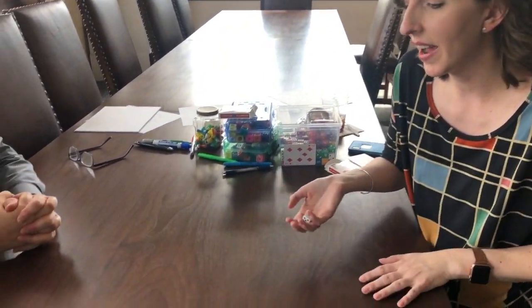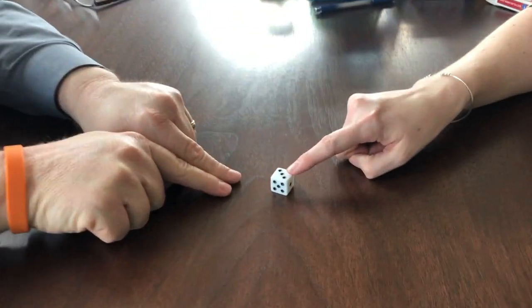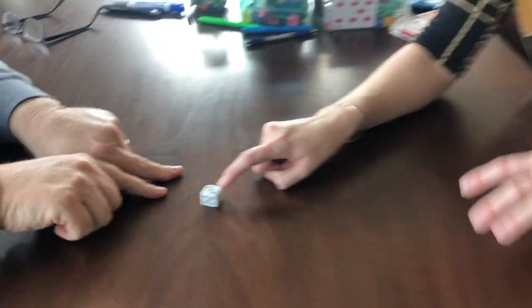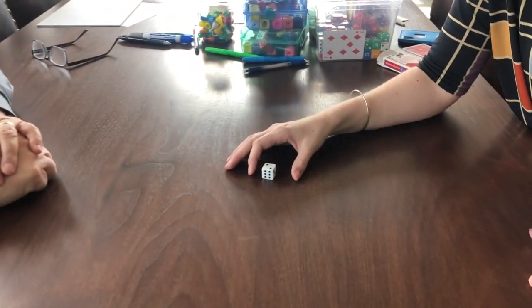I'm going to roll my die. If I get a three, I can either choose to count it as 30 — three tens — or count it as three ones. So I could decide that this means I have 30 or just three. I keep rolling until I get all the way up to 101.